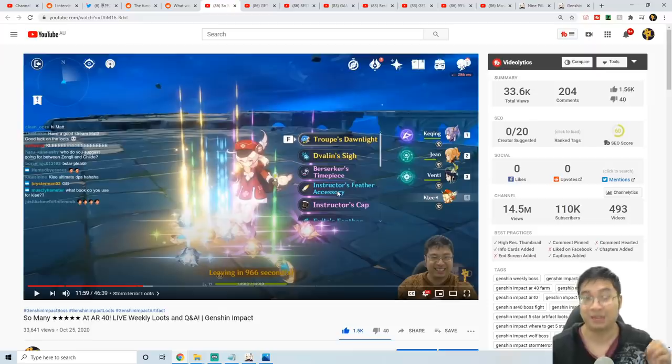Coming over to my livestream footage, you can see we're playing with Klee at adventure level 40 on Storm Terror. We found three golden items: one of them is the upgrade material and two of them are golden artifacts. So they can drop more than one or two artifacts from a weekly boss fight with a high adventure level.